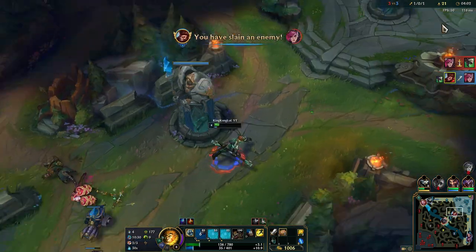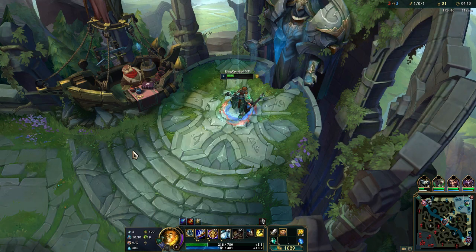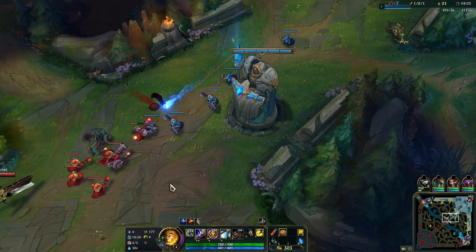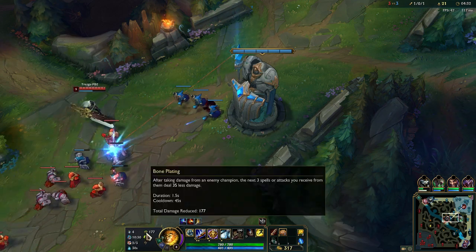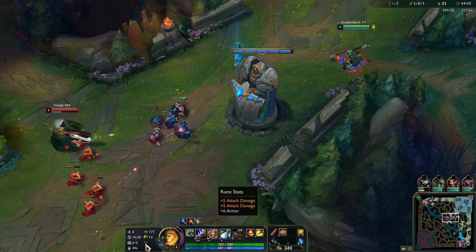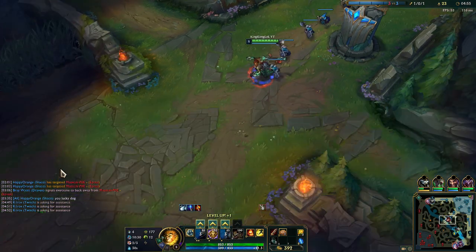That's a free kill, let's go. You can see the rune page we're running — Omni Stone of course, as I talked about. We got Magical Footwear, Biscuit Delivery, and Time Warp Tonic. Let me buy something while I'm backing. Time Warp Tonic increases the health duration of biscuits or any health potion. On the secondary tree we got the Resolve tree with Bone Plating and Overgrowth, then five attack damage, five attack damage, and six armor.